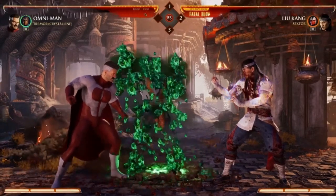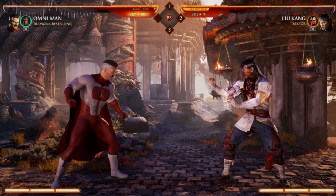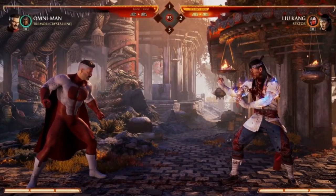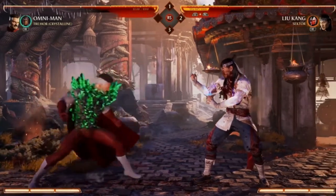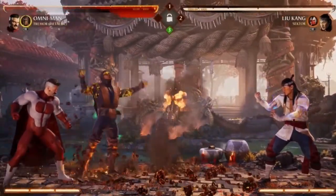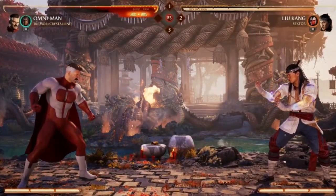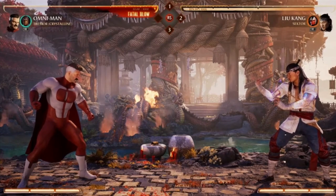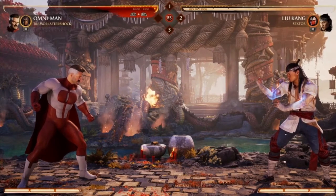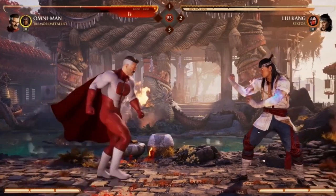And then lastly, one more stance — Crystalline. People have been looking forward to this. In Crystalline, he has two attacks: Crystalline Burst, which will reflect projectiles, and then the big one — Crystalline Armor. Once he has Crystalline Armor, it's doomsday for the opponent. He just absorbs attacks like an absolute beast. The way cycling works: once you do the summon it goes in a particular order, and if you hold down and R1, it goes the opposite order — so you could skip from Crystalline to Aftershock and skip Metallic in between.